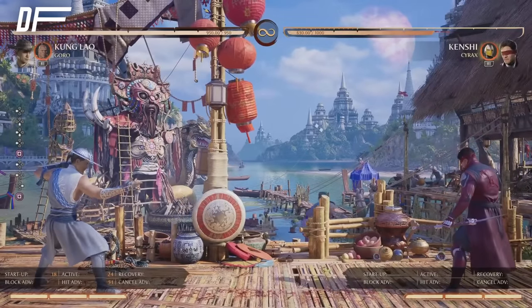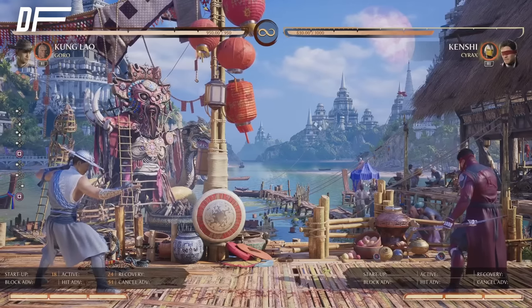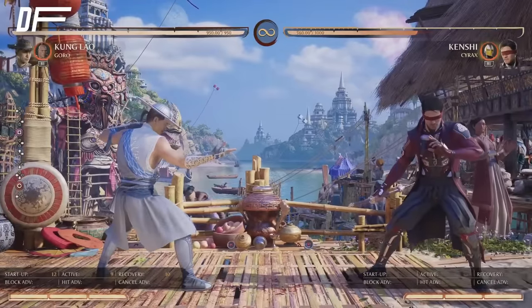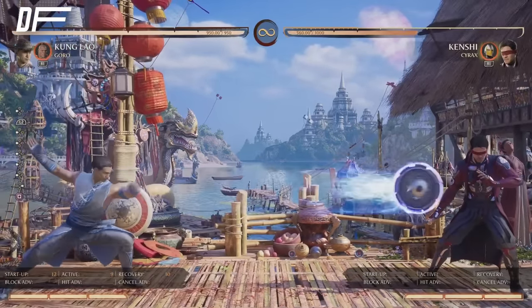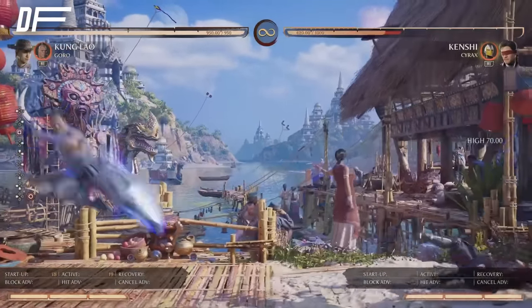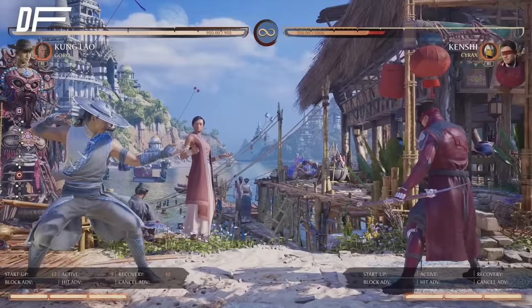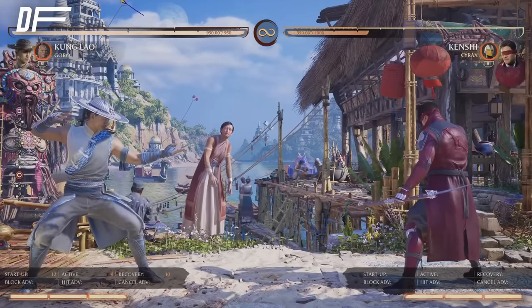He also has buzzsaw. This move is amazing — this is what you really want to use to trade projectiles. As you can see, the hit advantage shown at the bottom left is plus 51. You're plus 51 on that knockdown. If you trade projectiles, they're going to knock down and you get in. Now you're in, start your offense. So one buzzsaw in, go in, apply your pressure. Use your defensive tools to get in.